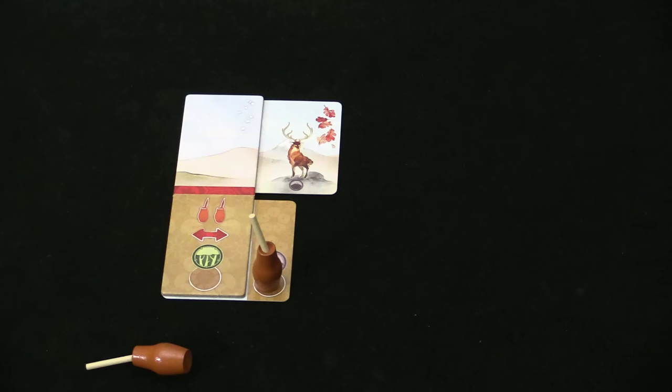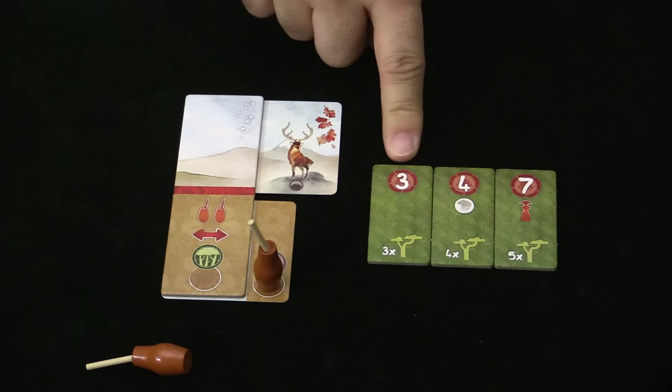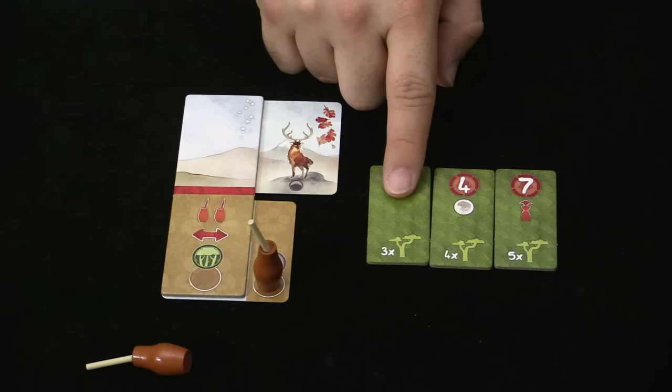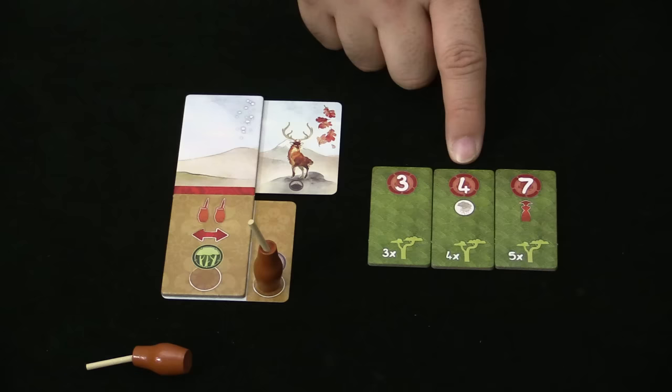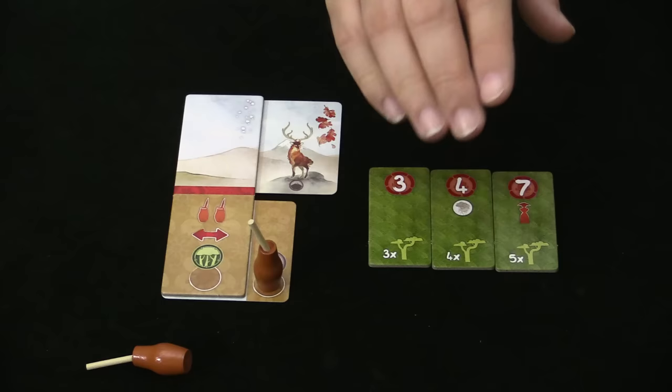I'll put a brush on that circle there indicating I am using it to paint the mountains this round, and add the card up here. Throughout the game, as you add to your panorama, you can qualify for bonuses — and as soon as you qualify you can take that bonus. For example, as soon as you have three trees you can take this tile and it gives you three victory points. Once you take it though, you can never get a different tier later. But you can choose when to take it — as soon as you qualify you can say yes I'll take it, or wait for something better.